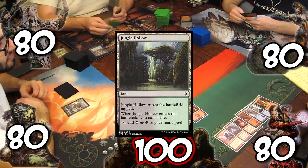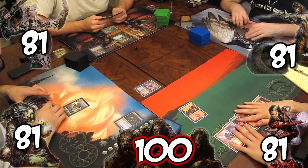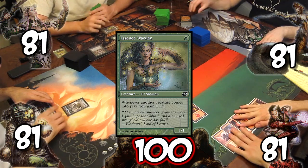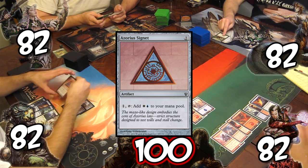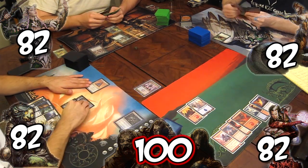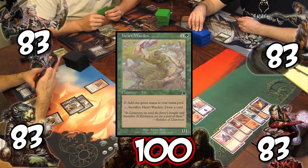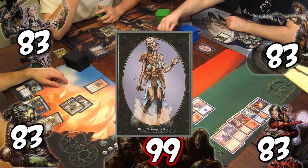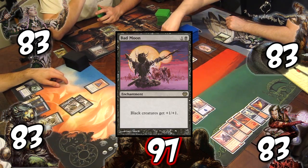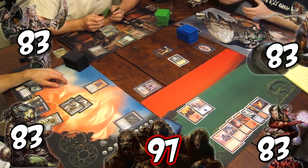Turn 1: everyone plays a basic land except for Rob, who plays Jungle Hollow, gaining the team 1 life. Life totals will be changing rapidly this game with the creature Kyle plays turn 1: Essence Warden. Rob plays Sakura-Tribe Elder and Josh casts Azorius Signet. Tristan draws Stoic Rebuttal to counter any big threat from the horde. Kyle plays Heart Warden, gaining a life, and attacks the horde for 1 damage.